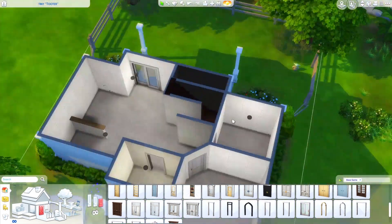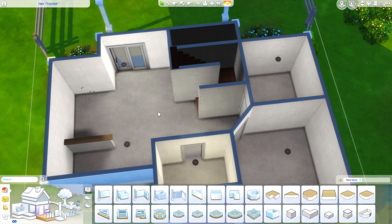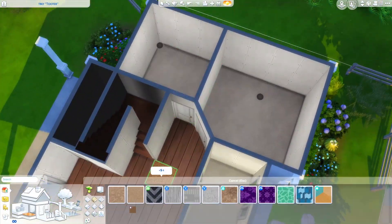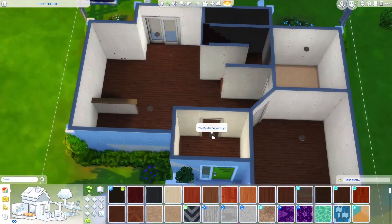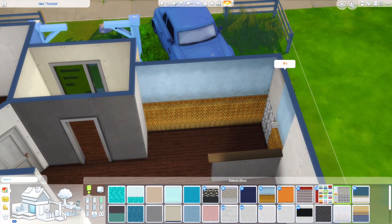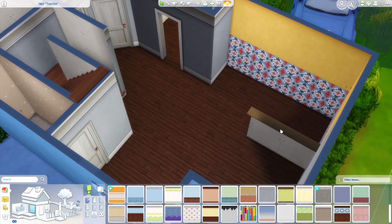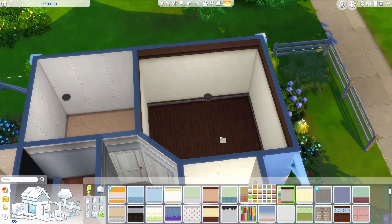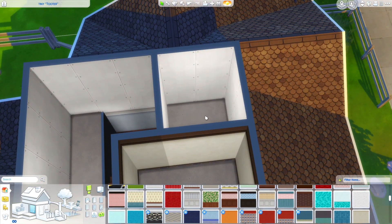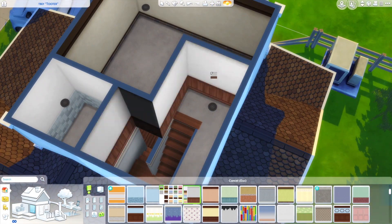If you're on a budget for your builds — my Sims are always broke — start using debug plants because they look better and they're free. Also use the bb.showliveeditobjects cheat, because it comes with over a thousand world objects — plants, cars, literally everything you see in the world. Everything is free in debug and live edit objects, so when you're on a budget, use that to make your builds look great.